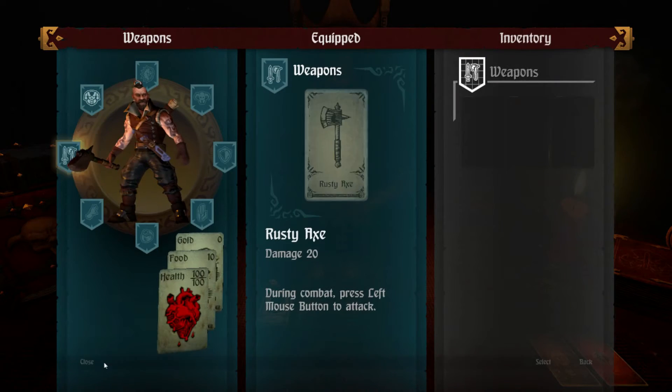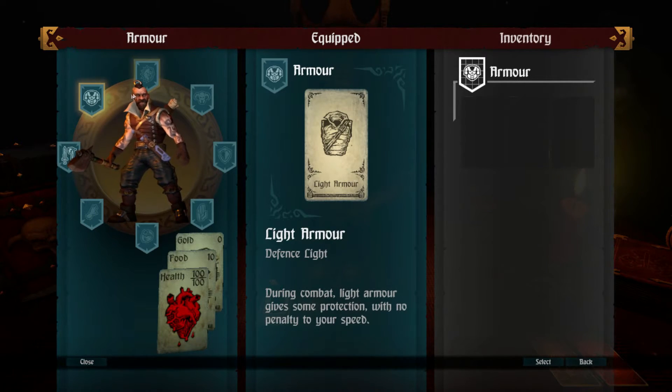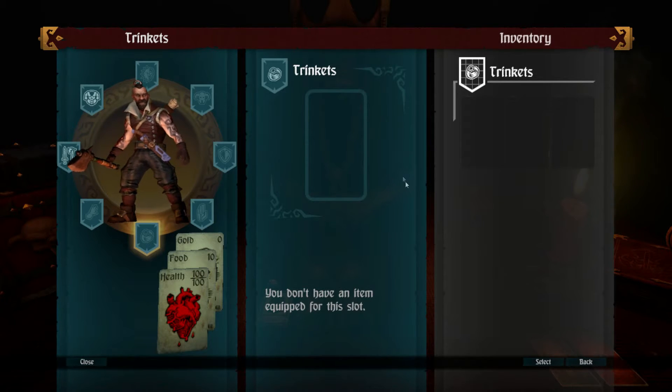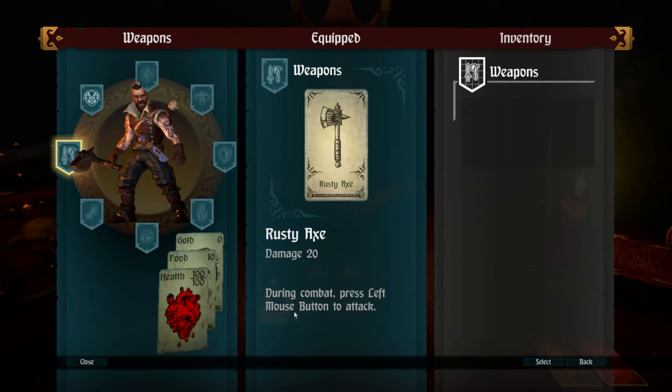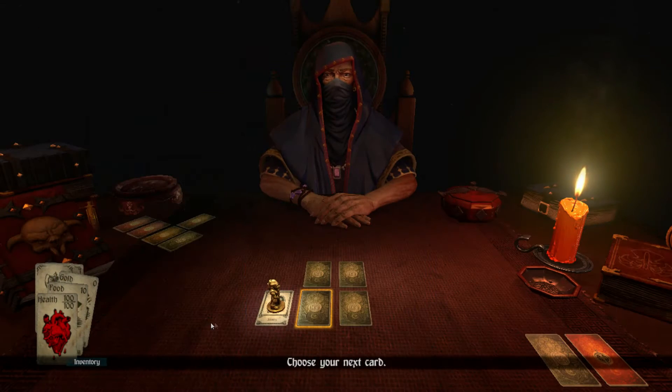You can always review your cards here. Looks like I really don't have too much to begin with. During combat, press the left mouse button to attack. I don't have a shield — protection with no penalty to speed. Let's begin moving.